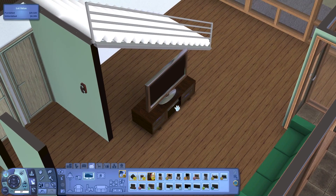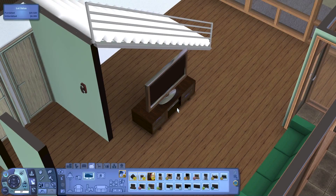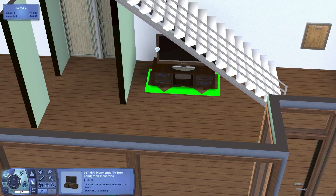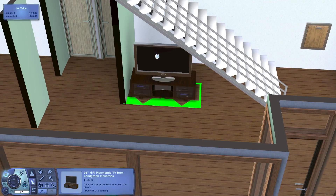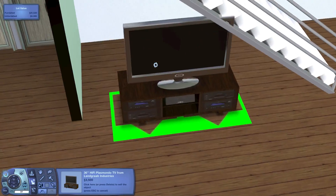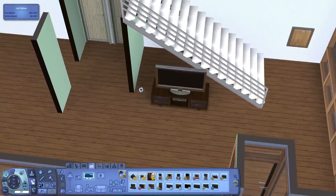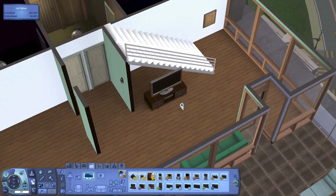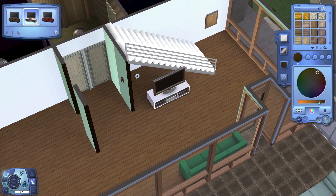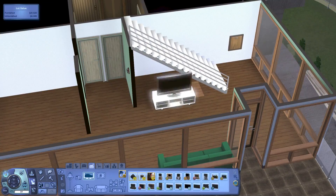Holding Alt lets you move things a little smoother. I'm also going to turn on the moveobjects cheat so I can place things wherever I want. The only thing is there's this space back here and I don't know what to do with it — we could put the TV there but it might be better to have it up close. I'll just leave that space empty if there's not really much we can do with it. For the color of the TV, we could go with this coloring — it might be too much white though. Let's go with the white anyway.